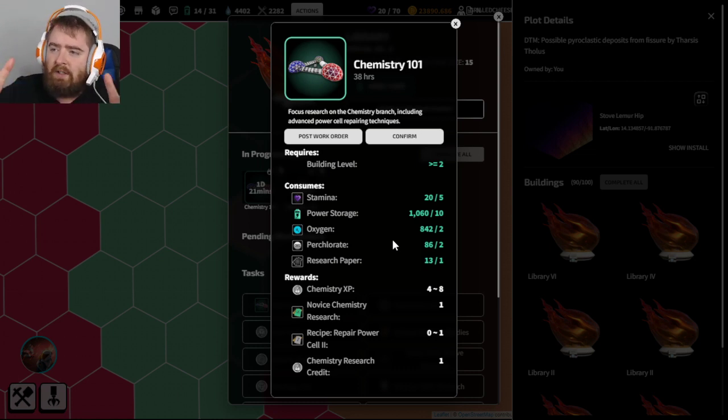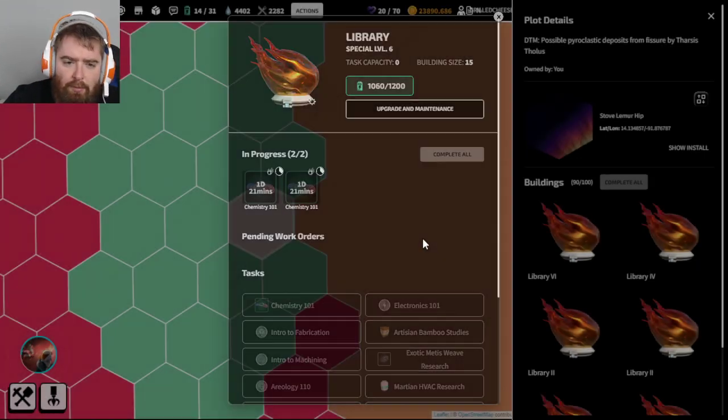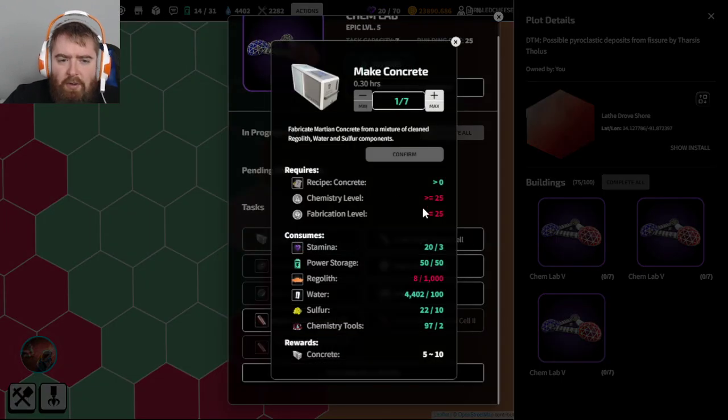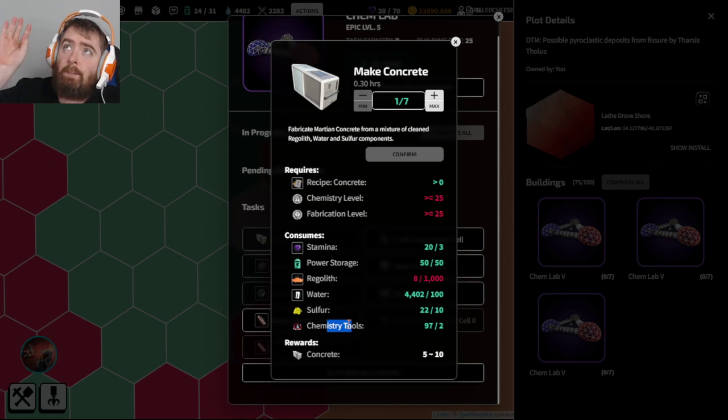Can you show the concrete recipe in the chem lab? Yes - you need sulfur to make concrete. You need 25 chemistry, 25 fabrication, a bunch of regolith, some water, some sulfur, and chemistry tools. These chemistry tools you get by depositing chemistry tools from Nefty and Atomic Hub that were dropped on Thursday - more ways to get those in the future.